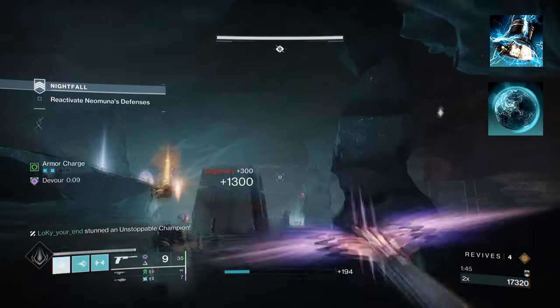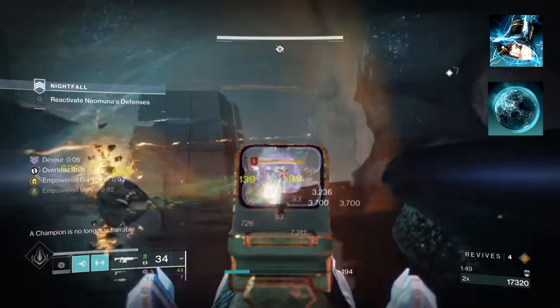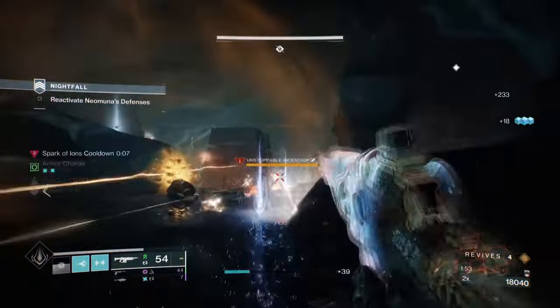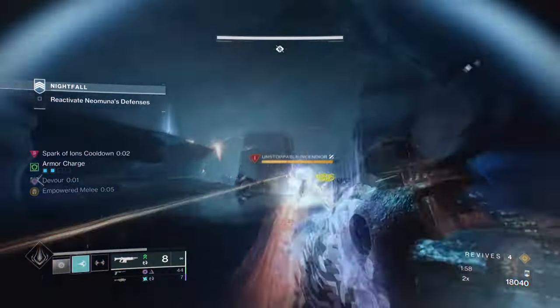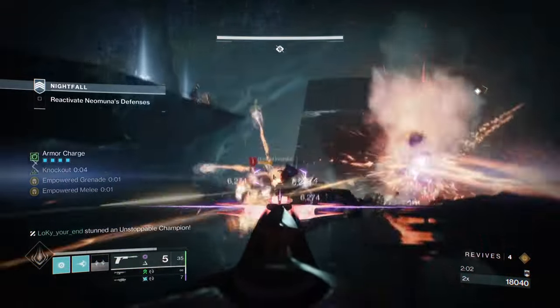Then you'll want Knockout, where quickly wounding a target will increase your melee damage and start regaining your health. This allows us a basic level of creating a fantastic build that increases our base ability attacks through gameplay. Knockout in endgame is good when activated at the right time, but not as reliable with how often you get one-shotted.